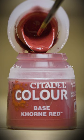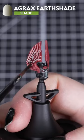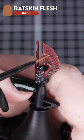Now for the red details on the winged helmet. Slap on some Khorne Red, then cover it with Agrax Earthshade. And finish off with a highlight of Ratskin Flesh.